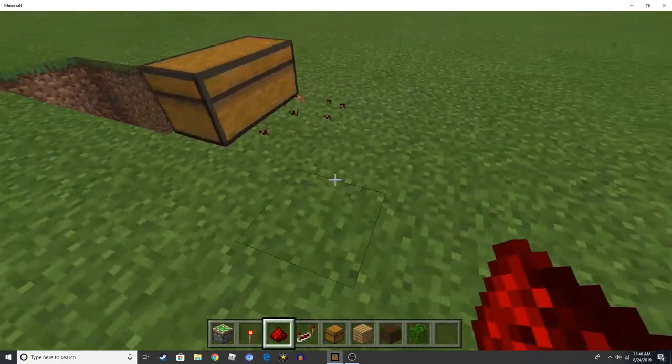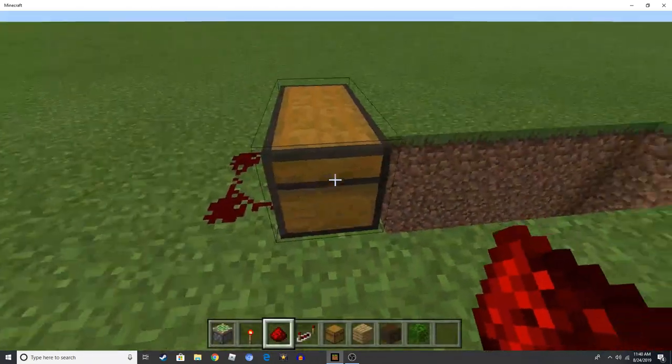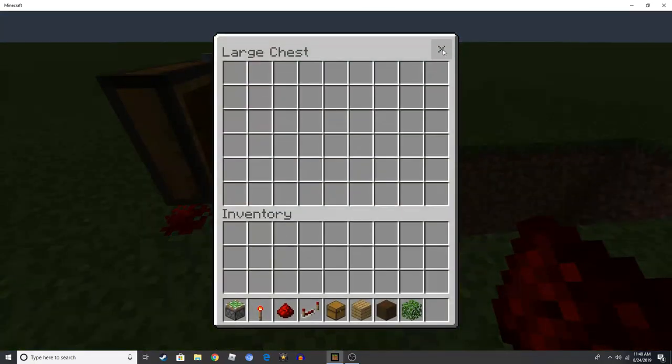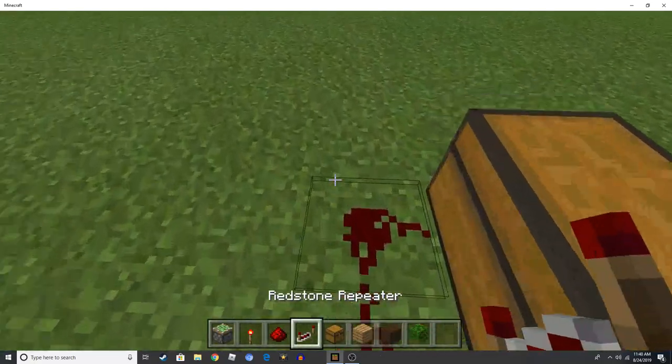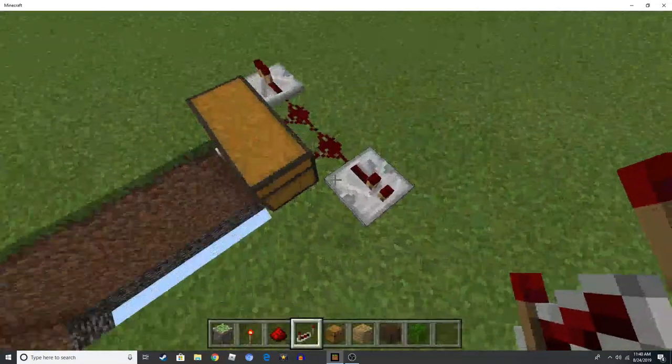Connect two redstone from the back of the trap chest — this will just barely power it. Now put two redstone repeaters facing outwards, which will tick them on.